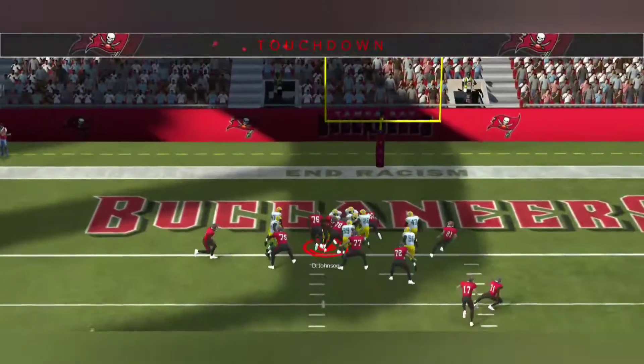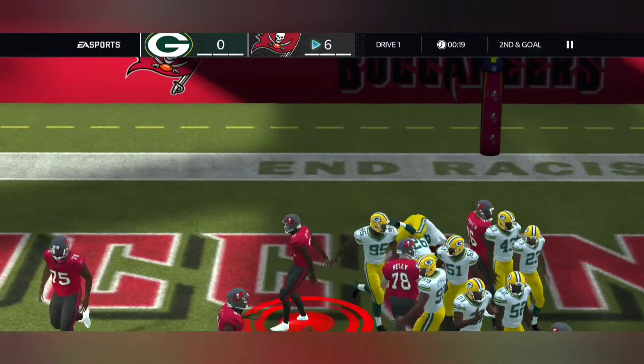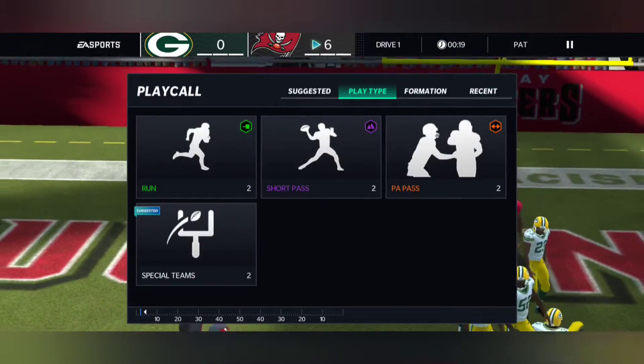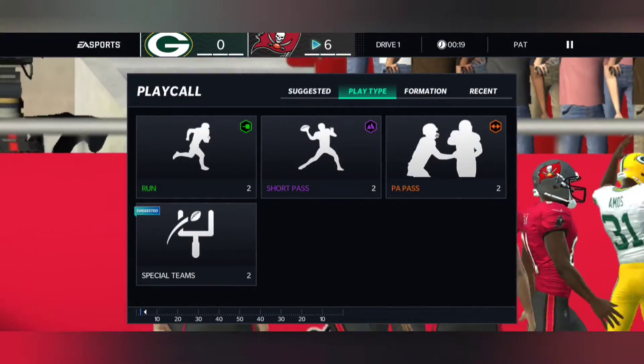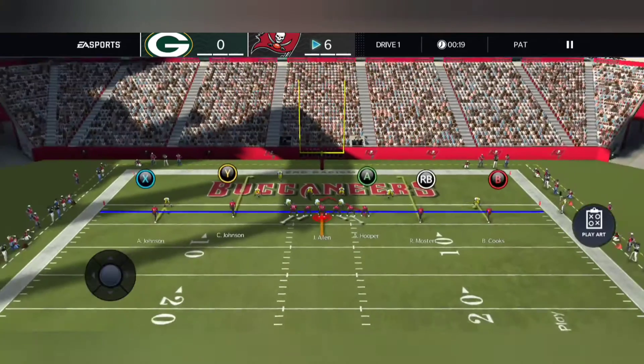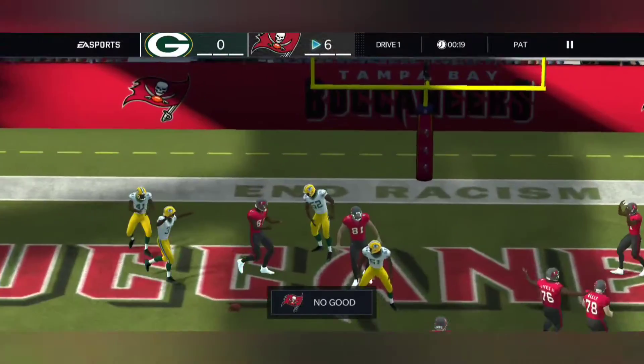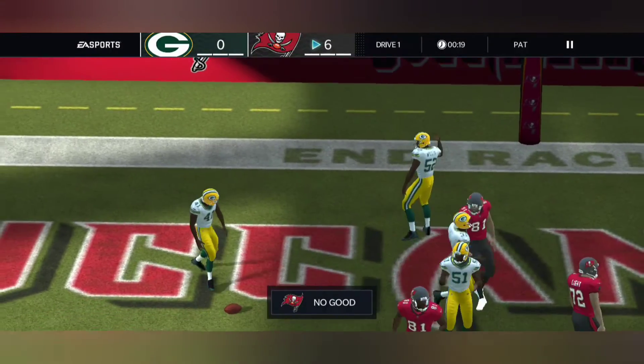Okay, we're just gonna run it in with Dave Johnson — touchdown! I would have gotten the Tyree Hill but I don't really run the ball that much, so I really had no need. Calvin Johnson's gonna be there. We don't get the two-point conversion unfortunately.